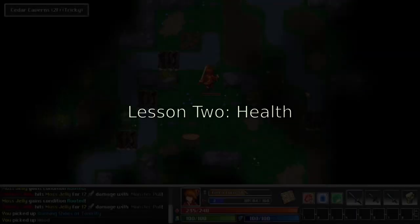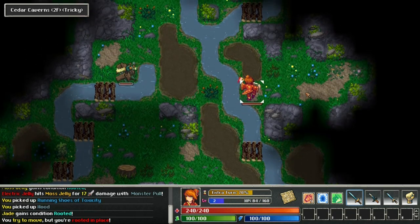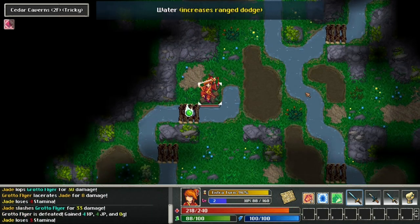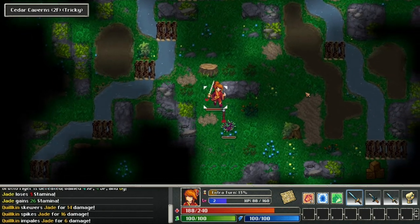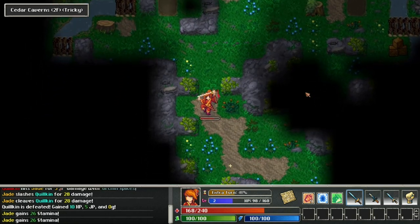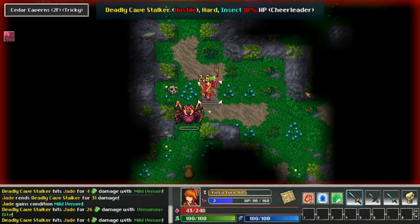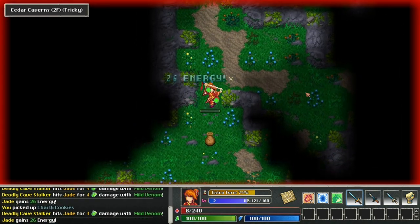Lesson 2: health. Because dying is punishing in TangleDeep, health management is the most important concept. Careful health and healing management can turn a dangerous situation from a guaranteed death to simply a close call. Health and healing in TangleDeep are harder to manage than in most games — you don't regenerate health naturally, and there are very few healing abilities in the game. The ones that do exist are unreliable and usually not powerful enough to sustain you on their own.